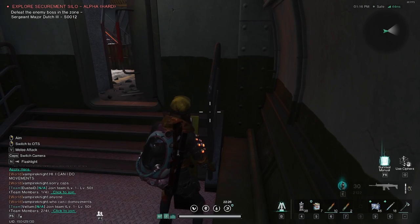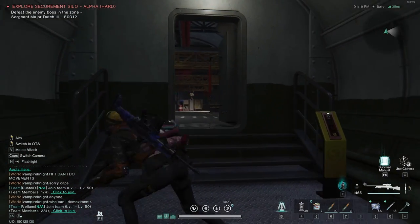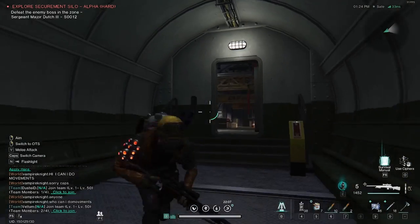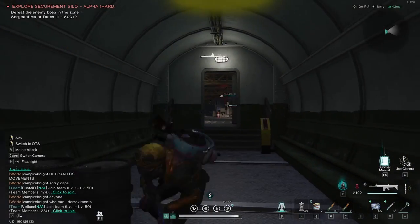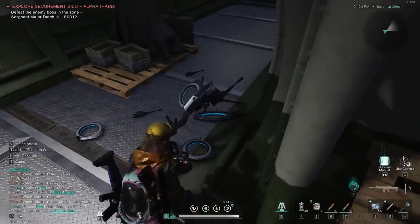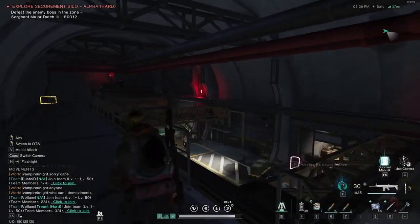I don't go in guns blazing because there are a lot of enemies to be careful of. There are also drones - the first time I've seen them during this mission. These drones electrocute and stun you in place, so if you get stunned in there it's almost an instant down. I take this slow and steady. I kept the drones in so you can see what you're up against.